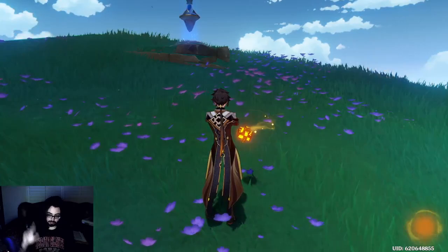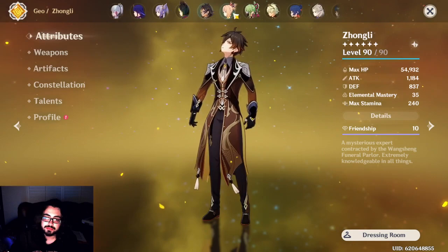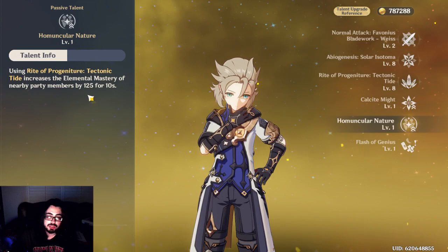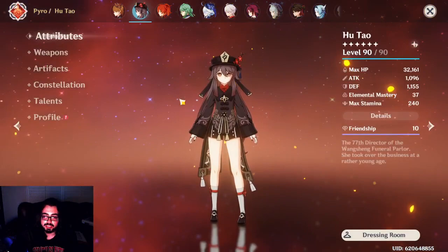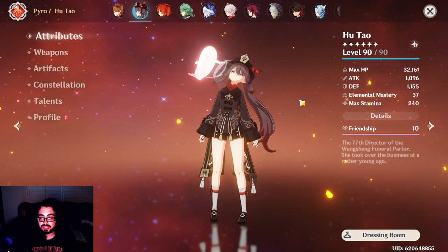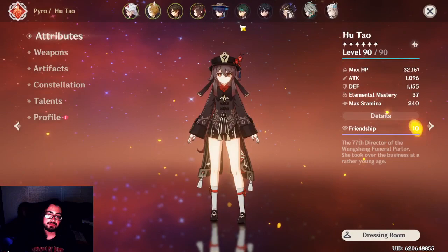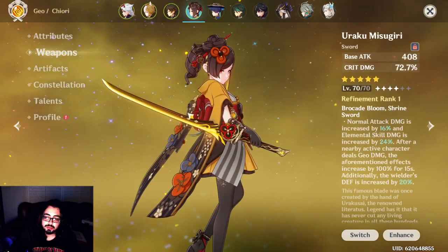One other important thing about Albedo: every time you use his Ult, all party members get 125 Elemental Mastery. I used this as a crutch for my Hutao whenever I was playing without EM pieces or good EM sands. I'd run double Geo with Albedo, get the extra EM, and it worked great — you can focus more on HP and other offensive stats. So characters that need EM teams, Albedo's going to be better. Chiori, once again, has overall more damage and a little more speed.